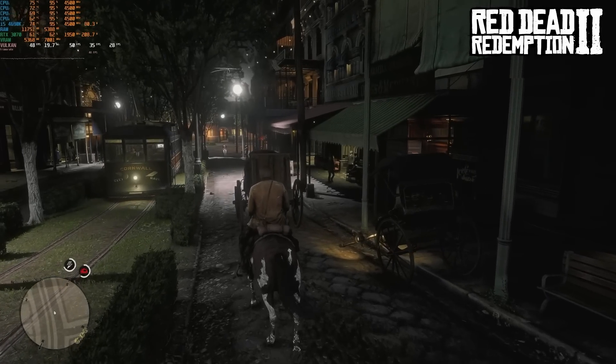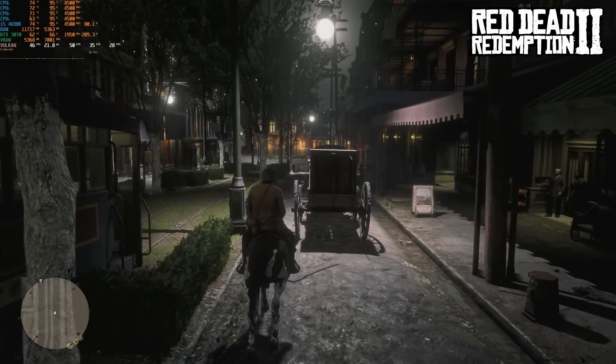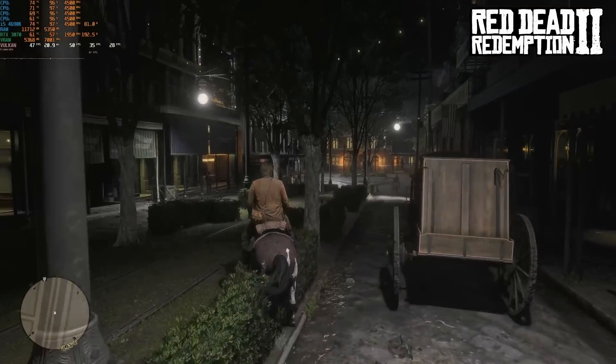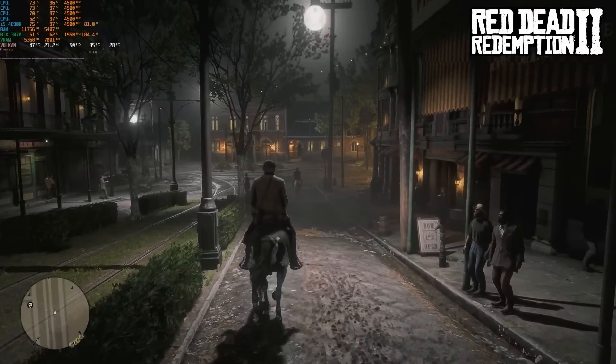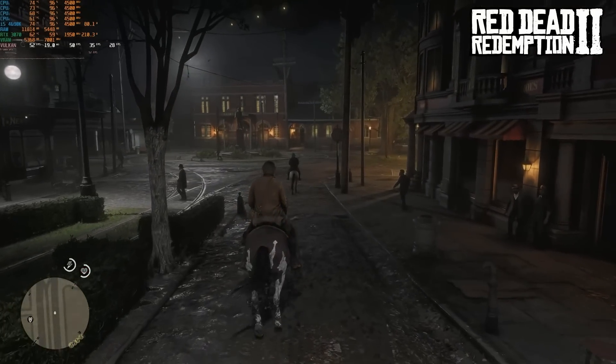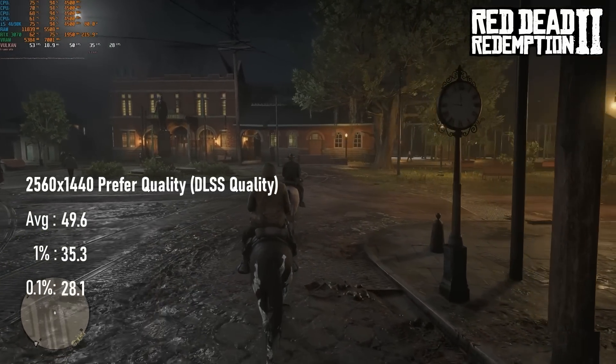Given how those other games fared, Red Dead Redemption 2 was never going to be a good result for the 4690K either. The GPU is nowhere near fully utilised at these settings, and turning off DLSS would get the same result. The poor old quad-core can't quite pull off the magic 50 FPS average, and lows dip close to the 30 mark.